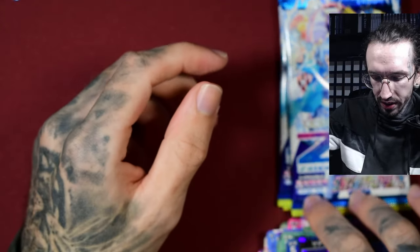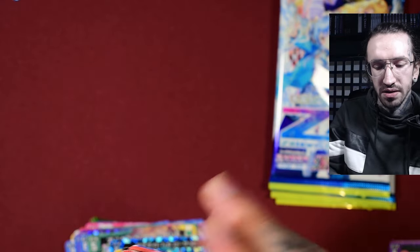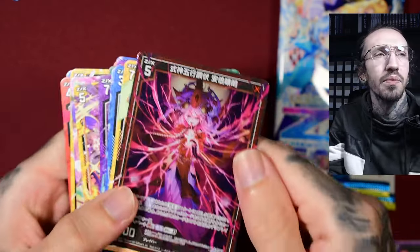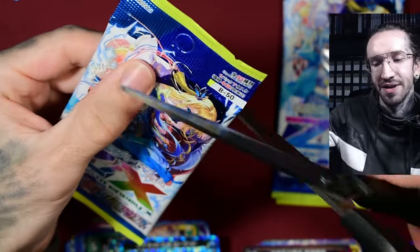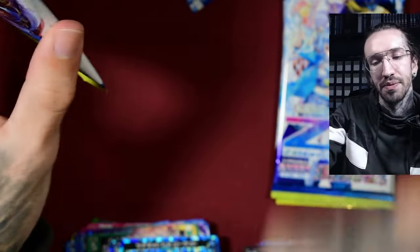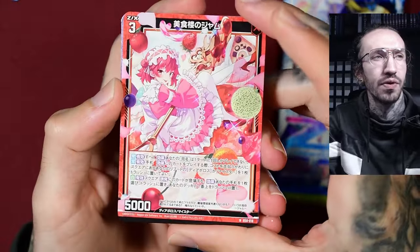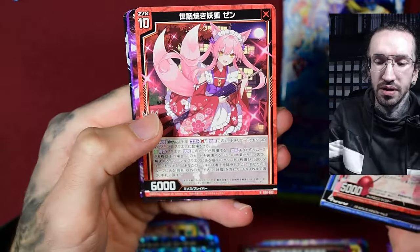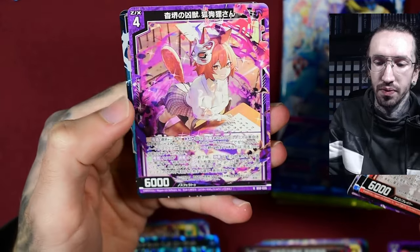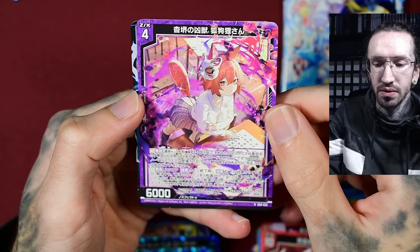From the higher hits, in the beginning we got the SR, and then we got the SSR. The SR is basically the Legend Rare — the LR from the past. I don't understand why they keep changing some rarities again. It's not like the foiling or texturing changed; they just changed the rarity names, which is a little bit confusing.